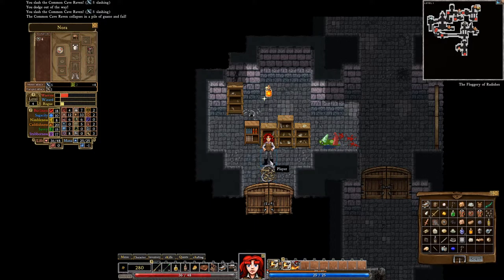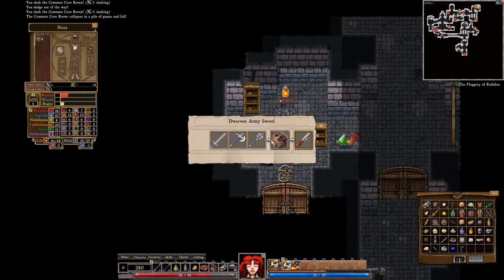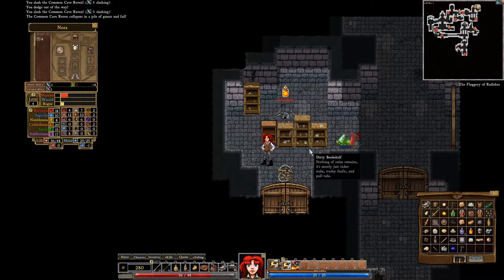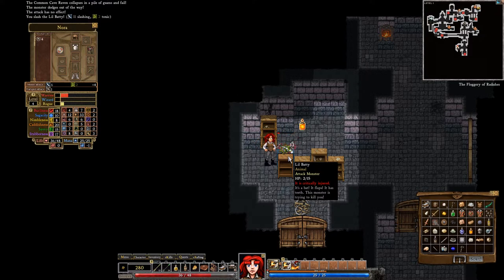Look, we got another bookshelf — I love finding crafting. Dwarven army sword — so you get a sword, an axe, and a mace, and a Dwarven army sword. There you go. That's kind of bugged — I wanted to read the tooltip on that, but I'll read that later. Let's kill this little baddie. I think we're about done with this episode.